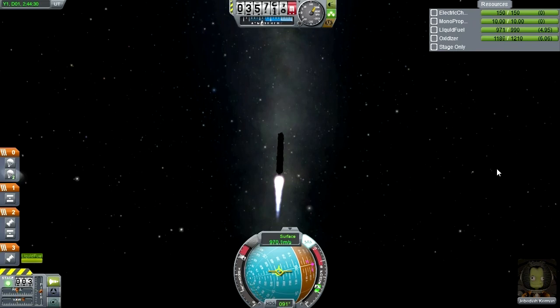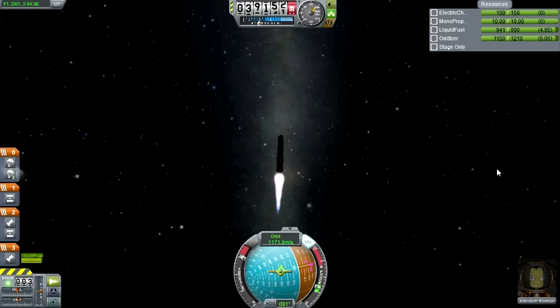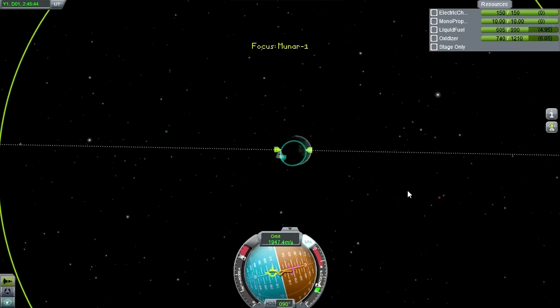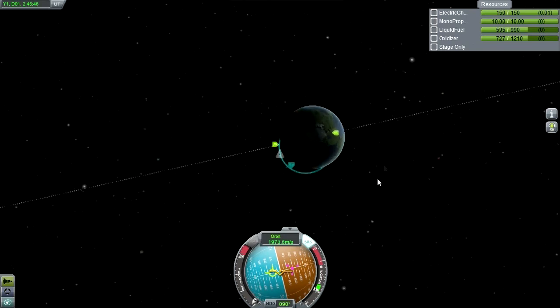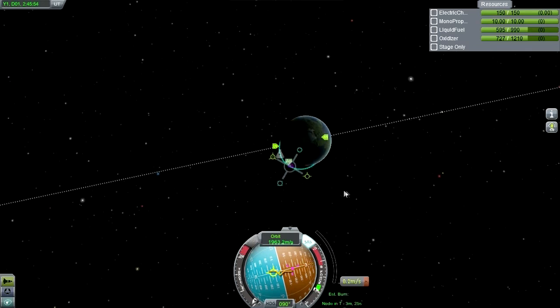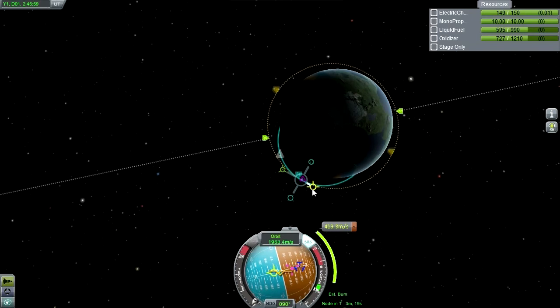Separation is good and it actually maintains stability through all that - very nice. I'm going to cut the engine here. With the new maneuver node system, I'm going to do both calculations simultaneously. The old maneuver system did allow plotting for multiple maneuvers, but I never felt like doing it because there was a high probability I would lose the maneuvers anyway and they would be useless.